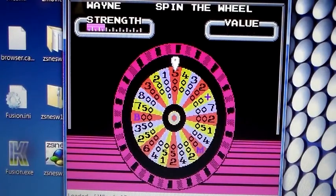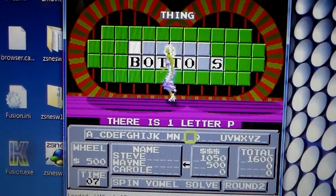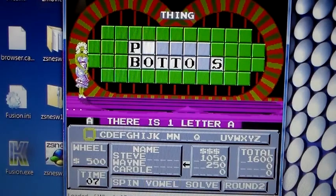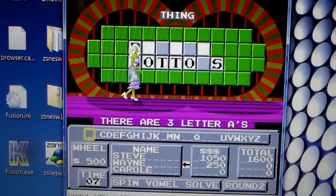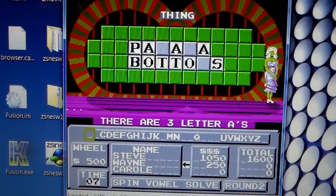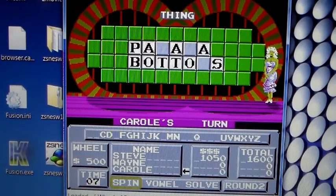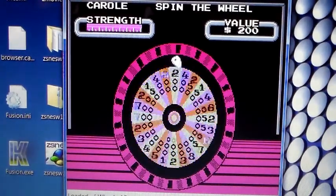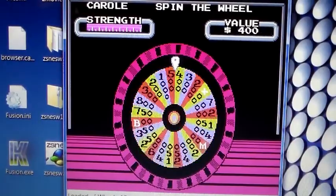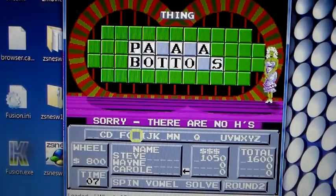There's one P. There are three A's and I know what the puzzle is now. The computer opponent tries to buy a vowel but there are no vowels left — lost his turn. Now we go to Carol. Eight hundred on the spin, but no H.